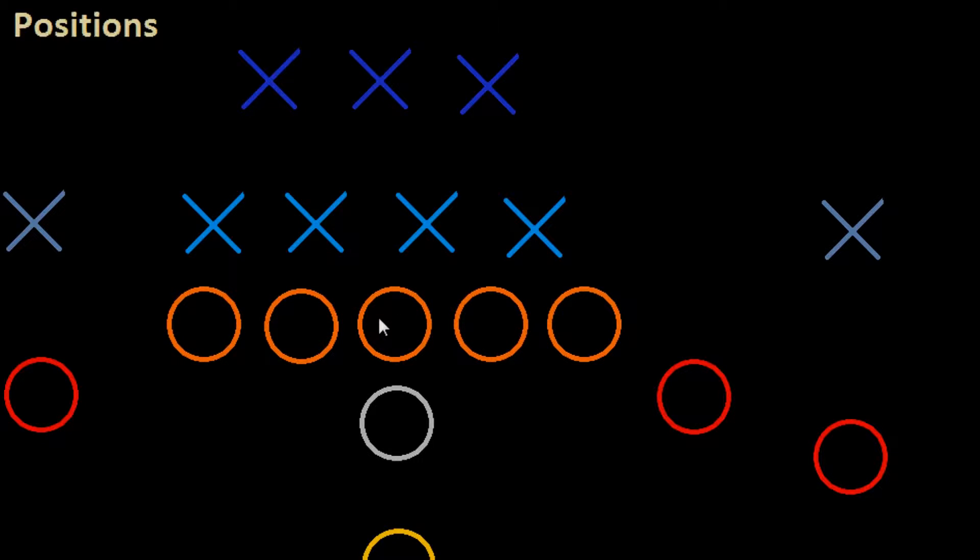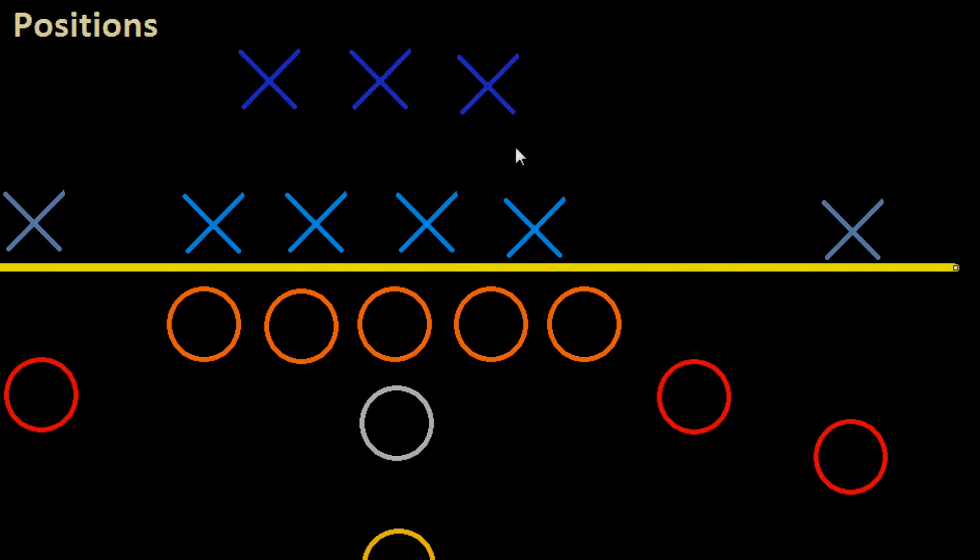If you are afraid of geometry, you don't need to be, because we aren't going to get any more complicated than X's and O's. The O's represent the guys on offense, and the X's are the guys on defense. There's a line separating the offense and the defense — the ball is placed in the middle. The offensive guys cannot go past this line, nor can the defensive guys, or they'd be considered offside. This line is called the line of scrimmage, and it separates the offense from the defense.